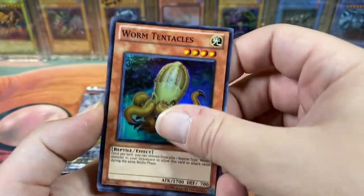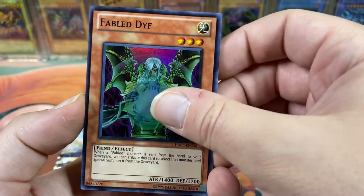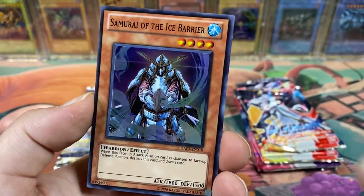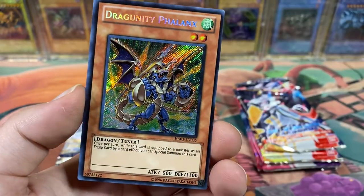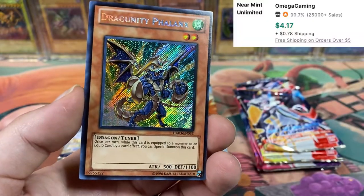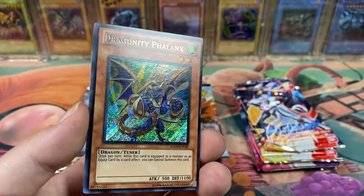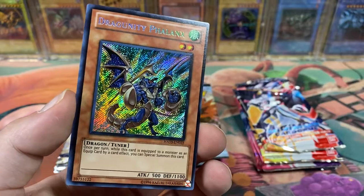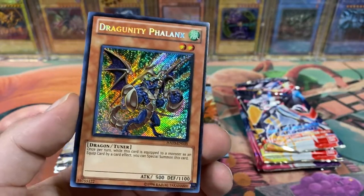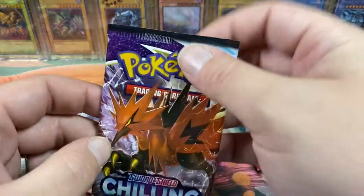Worm Tentacles, R-GenX Magma, Fabled Diff. Some of these supers are worth something, I'm sure. Samurai of the Ice Barrier — a lot of the Ice Barrier stuff. Ooh! The centering is god-awful, but — Dragoonity Phalanx! I might hold onto this and get a rarity upgrade in my Dragon Link deck. That looks super nice. At least we're pulling good stuff out of Hidden Arsenal.